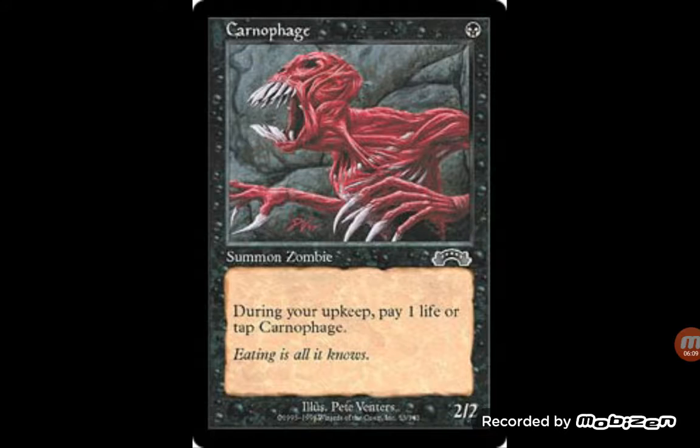Carniphage — I don't know why this wasn't put into Standard back in the day. When Sangrophage, I think is what it's called, was put into Standard and is now in Modern, it's another one mana 2/2. During your upkeep, pay a life or you tap this. It'd just be like Gravecrawler, a little beefy creature. They could actually be used in some black weenie type deck — not like white weenies, but black weenie. Because we also have Bad Moon to boost your creatures.